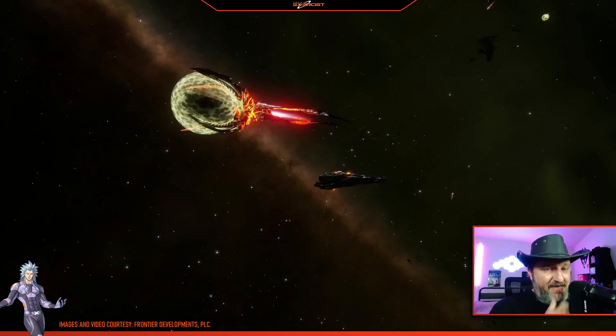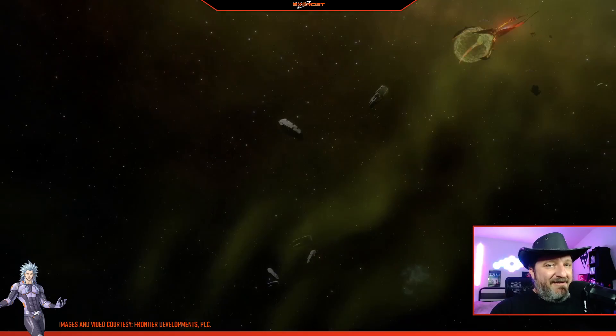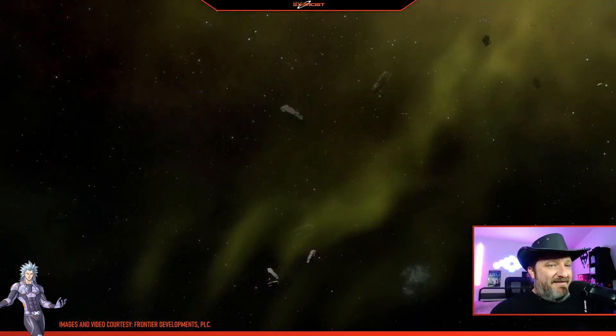I think this is a very terrifying and new development in the Thargoid war and just in Elite Dangerous lore in general. Like I said, we've known about this before — we've known that the Thargoids have taken people, or that people have quote-unquote disappeared when dealing with the Thargoids. Now here you go: we have what appears to be a Thargoid limpet coming down and snatching up escape pods.